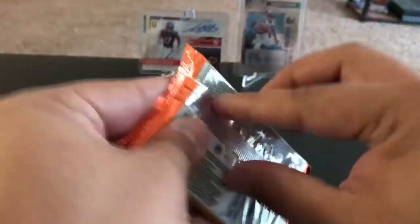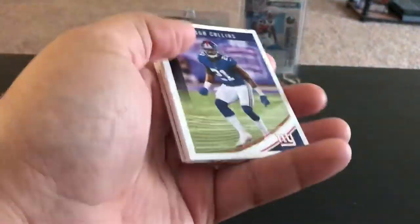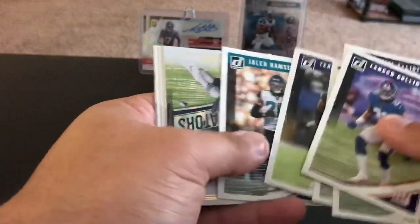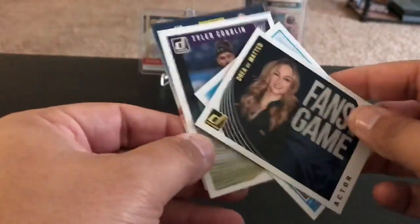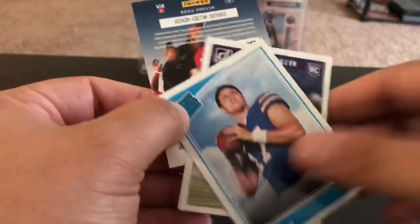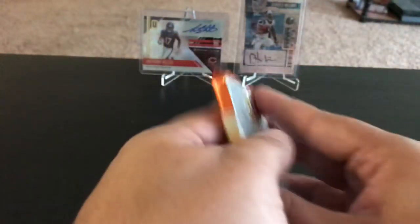Hard to tell but they feel kind of equal in terms of their thickness. Landon Collins, Zeke, Kenny Golladay, Bilal Powell, Terrell Suggs, Jalen Ramsey — I think we did pick the last pack with the hit in it. Dominators of Gronk, Fans of the Game Andrea Di Mateo Patriots fan, Josh Allen Raiders Rookie, and Tyler Conklin. So yeah, this one should have the mem card in it. And that pack did not open very well at all.